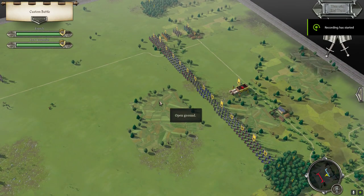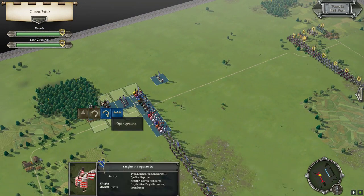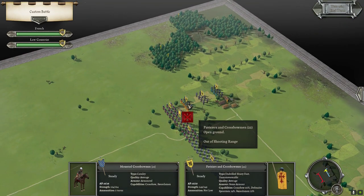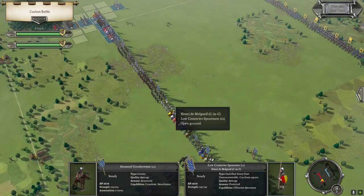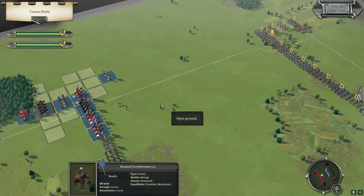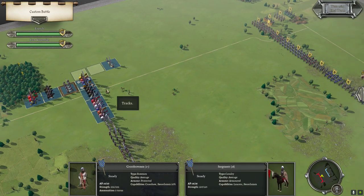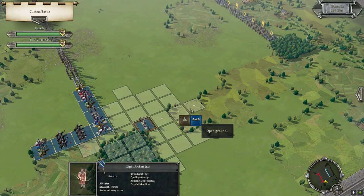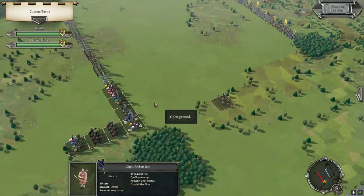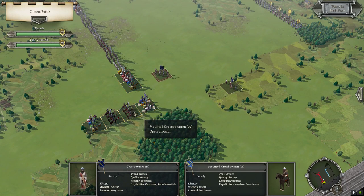Next turn. I guess we will start shifting over — we can take our time about it. Using crossbowmen on that flank, the intelligent thing to do might be to shift infantry to base them. Lights can go explore there. The whole line, I think, can probably shift inward somewhat.